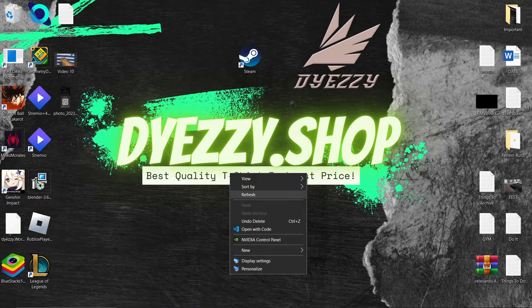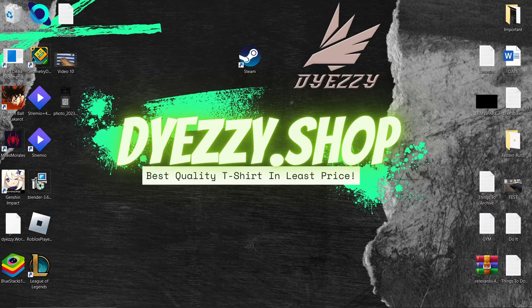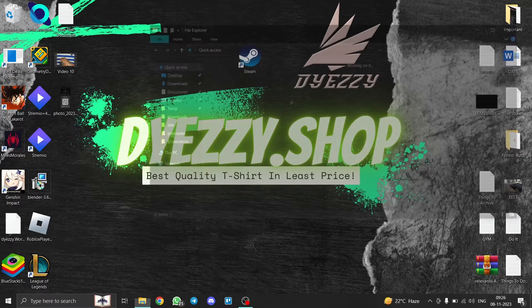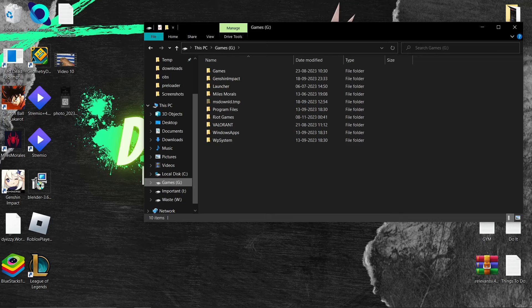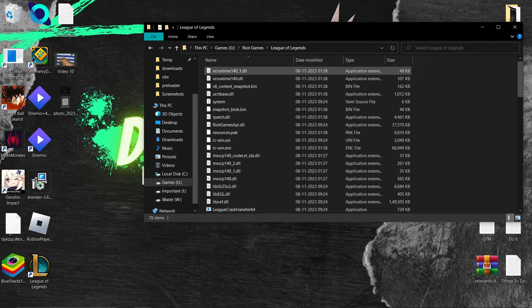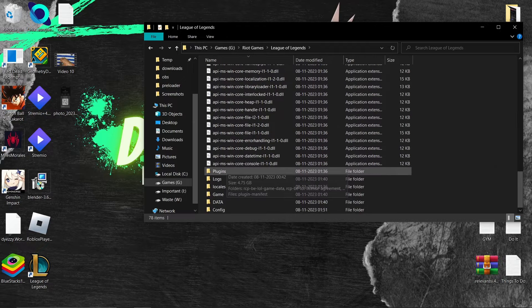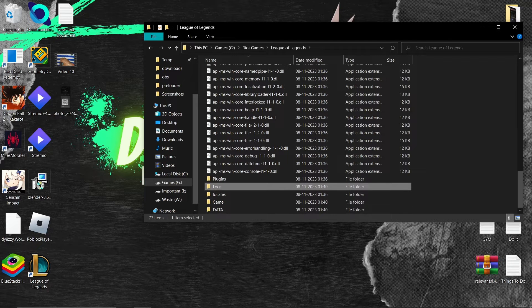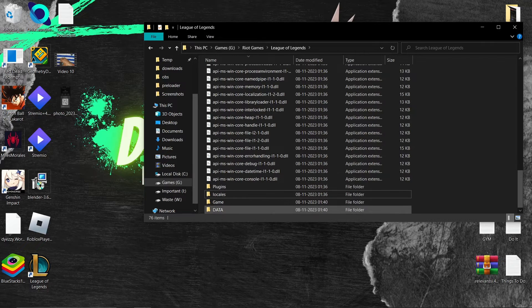If the game still doesn't work, go back and find the config folder and log folder. Delete these two folders, then open up League of Legends as an administrator.